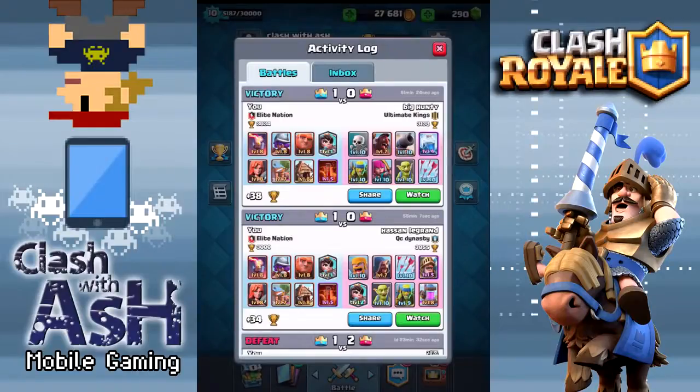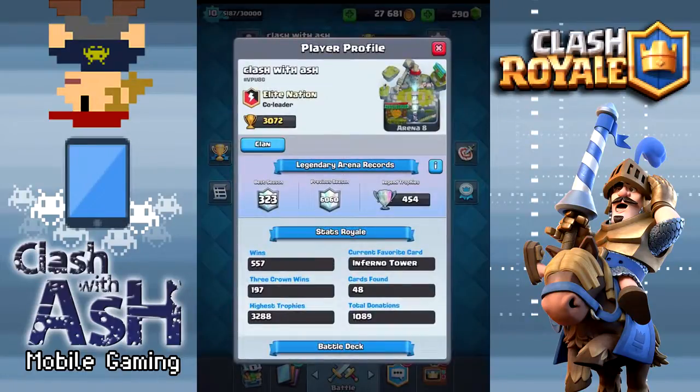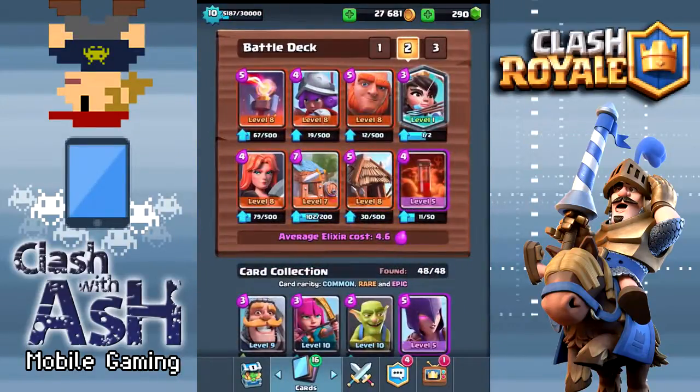Hey guys, Ash Lane here coming at you today going over how to beat spawner decks. So many of you might know that the spawner deck strategy is my absolute favorite in the game. You can see the season just ended, collected a few hundred cups from last season, hopefully looking to improve upon that this season and add to my 432 legendary cups. This is the deck I've been using. I do have some vulnerabilities and I'm going to show you some of the losses I've incurred lately — maybe you'll pick up a tip or two on how to counter spawner decks from those losses.